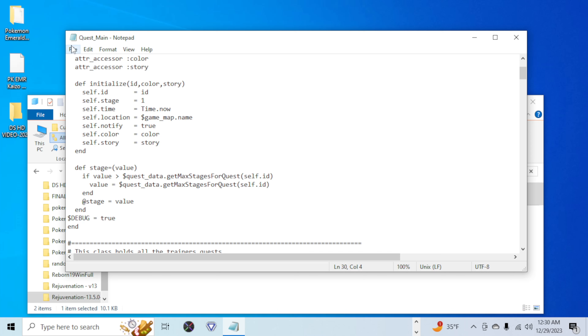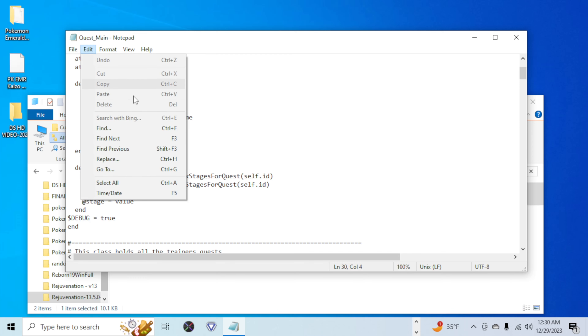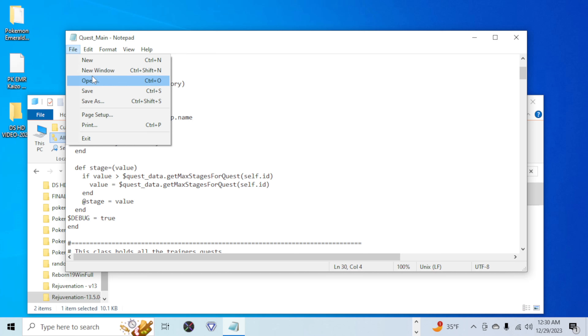After that, go into your file and don't do save as, but just do a normal save.